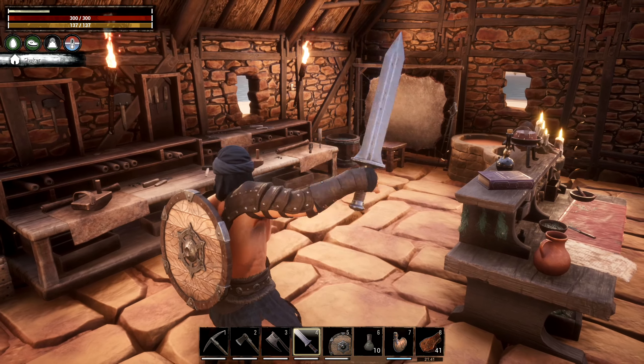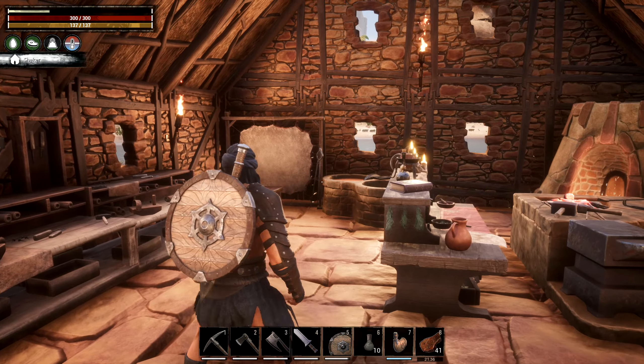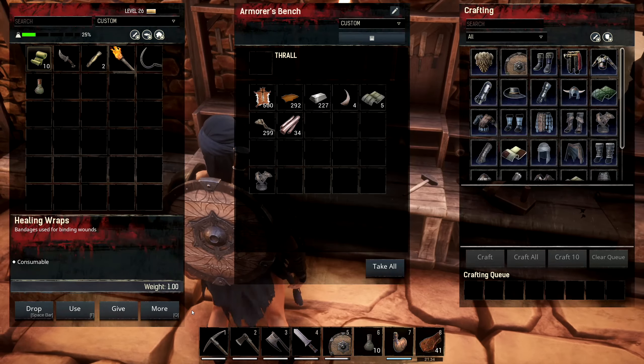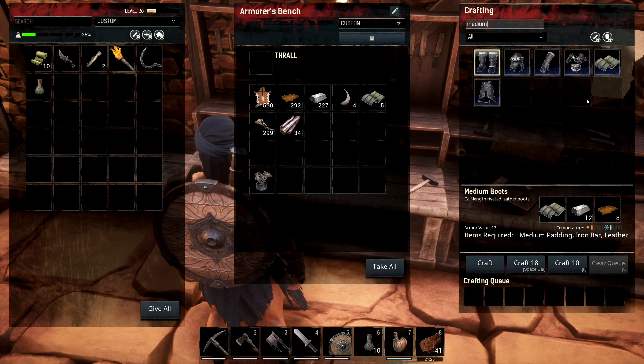I made an iron short sword - I don't remember if I had that last time. I've done a little bit of resource gathering between episodes, so I should have everything I need. I've already got the medium padding crafted up.